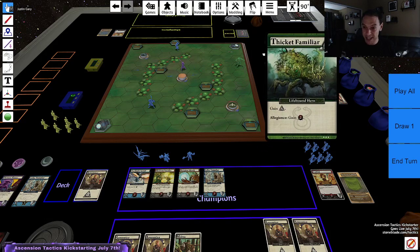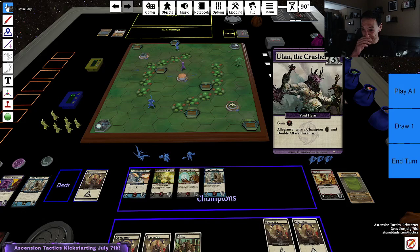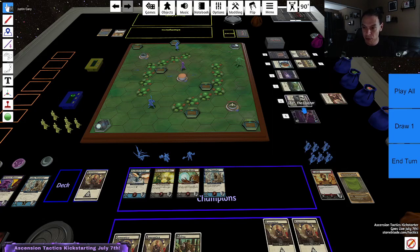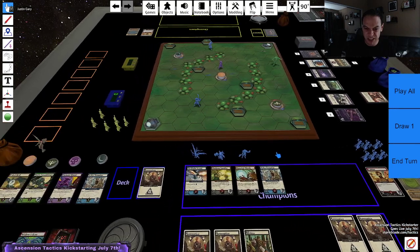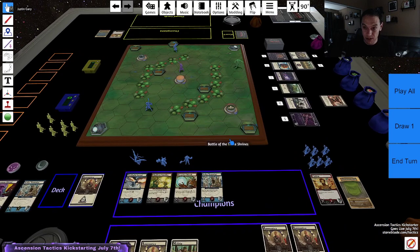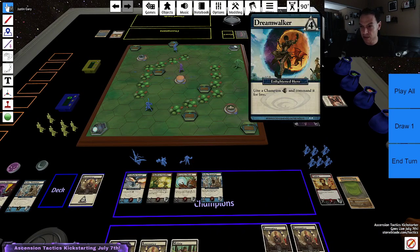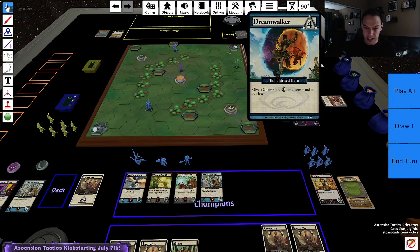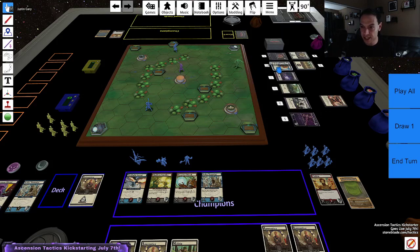Thicket Familiar is not bad. Ulan the Crusher is one of my favorites — gain three power, and if Allegiance, meaning if I play multiple void cards, you can give a champion speed plus one and double attack. And the Morbid Hammer, which I wanted to buy last turn, is still here. I think I want to work more on developing my board position, rather than rush towards this guy. I think I actually want a Dreamwalker first, so I can get a little bit more command and movement power. So I'm going to take that for four.